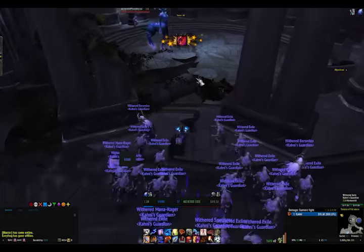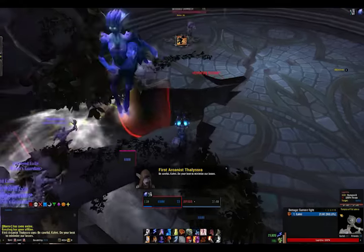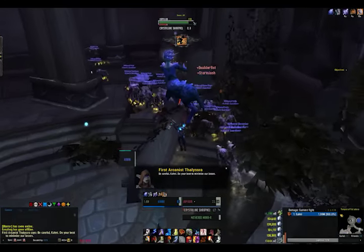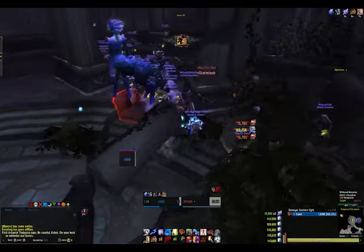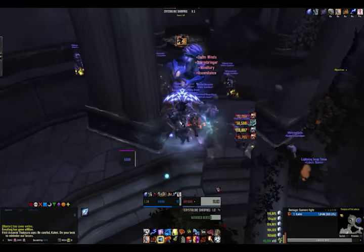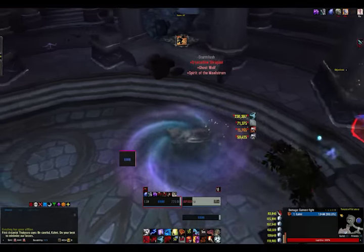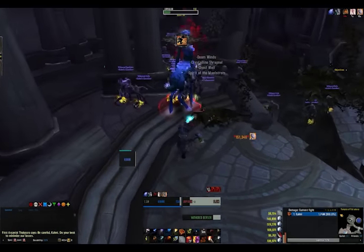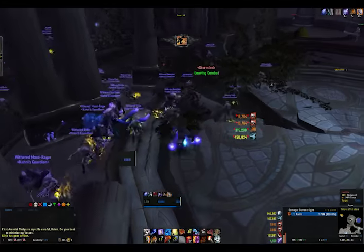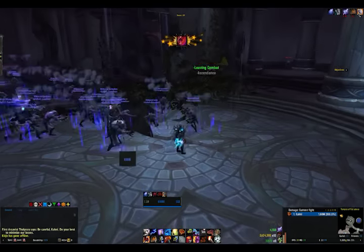Once everything's out of the way and I'm comfortable, I attack the boss. First of all, she has an ability like a shard bolt that will hit anything in front of her, so you need to interrupt that. The other ability puts a purple and blue swirly underneath you — all you need to do is run out of the group so your withered aren't hit by it, then run back in and smash it down. It's really easy.